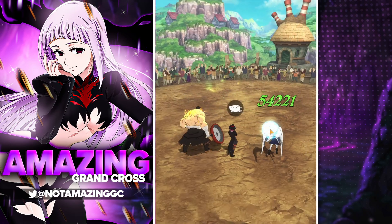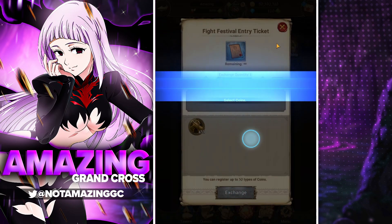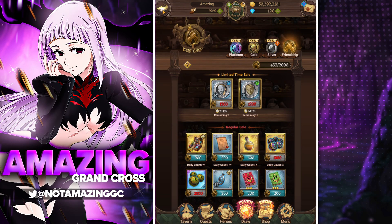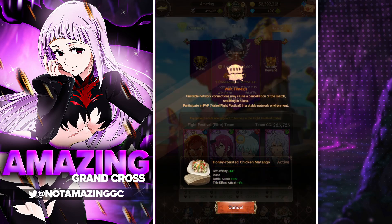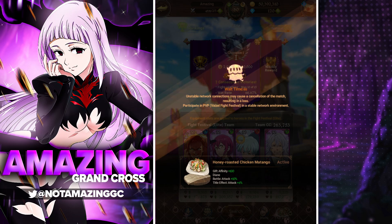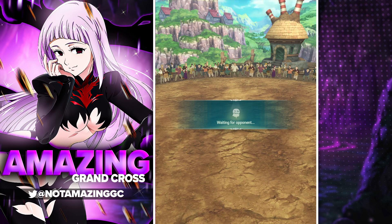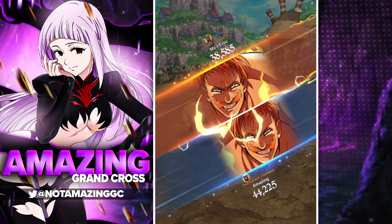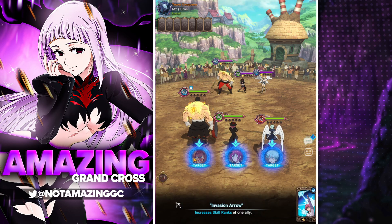We'll get one more PvP stamina and hop into one more match — try to get a real player. The one bond team player I found outplayed me by rushing the ultimate. I do think this team is pretty good in the meta. If you face real players, try switching off attack food and run CC food. For this video I was running attack food to show the damage potential — it is so crazy when you get the damage off. I like this team but Escanor is broken with debuff immunity — it's just not fair.